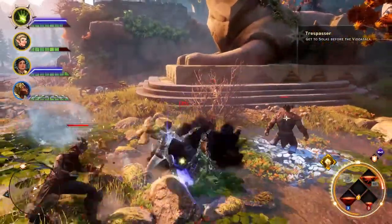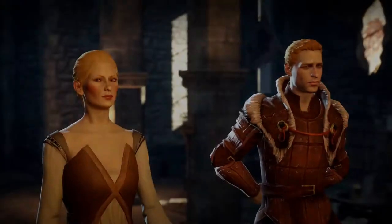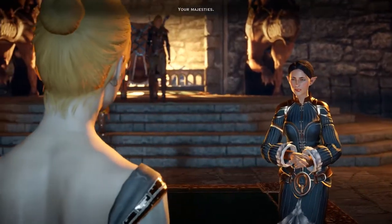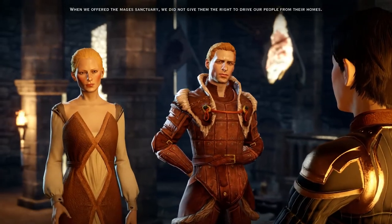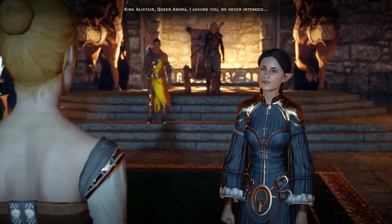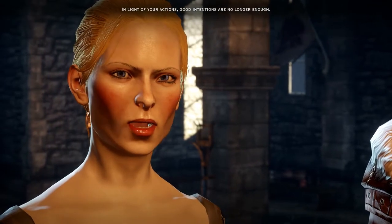Truly amazing to see how the choices you bring into the Inquisition will carry over to Dragon Age 4. [In-game dialogue]: "Grand Enchanter, we'd like to discuss your abuse of our hospitality." "Your Majesties." "When we offered the mages sanctuary, we did not give them the right to drive our people from their homes." "King Alistair, Queen Anora — I assure you, we never intended..." "In light of your actions, good intentions are no longer enough. You and your followers have..."